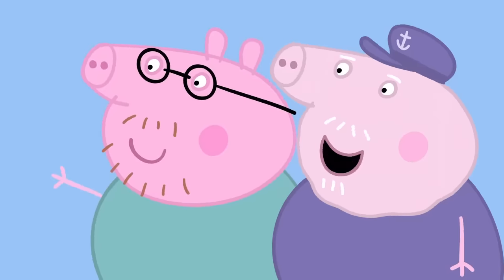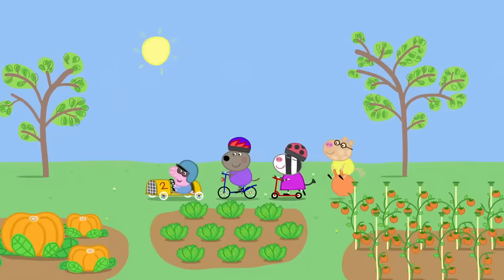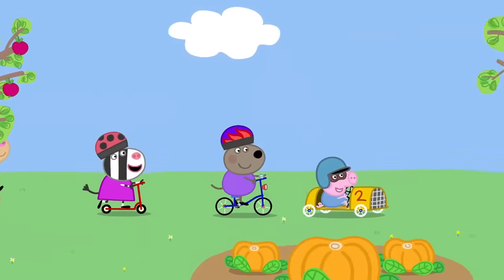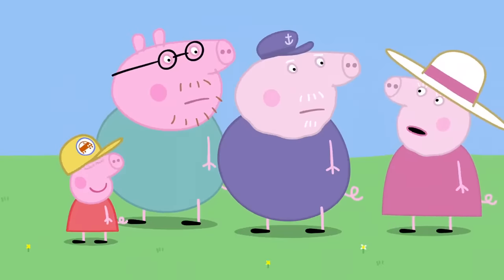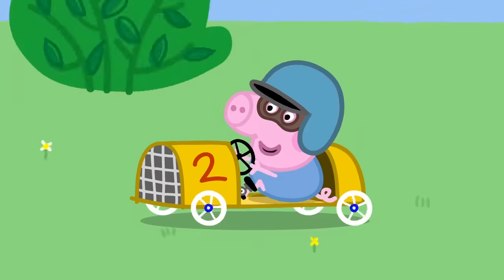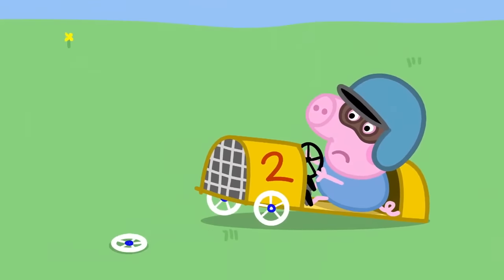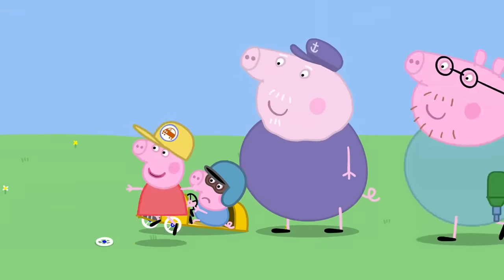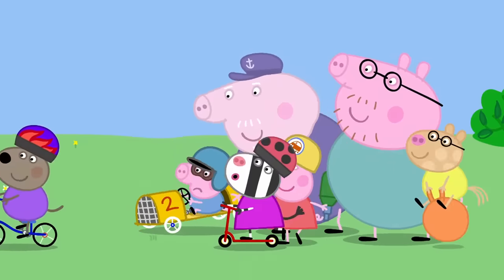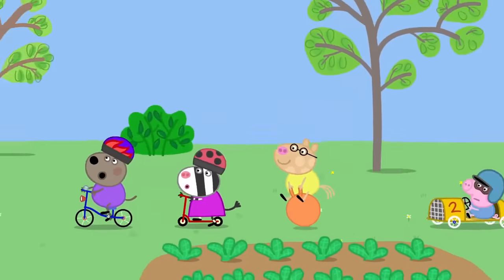'Let's start the race. Three times round the garden. Ready? Steady. Go!' And they're off. 'Come on, George!' That's the end of lap one and George is in the lead. 'What's all this noise out here? I'm trying to watch television.' 'We're having a race, Granny.' That's the end of lap two and George is still in the lead. A wheel has come off George's car. 'Where's the chief mechanic?' 'Here I am. What do we do?' 'Put the wheel back on.' George is now at the back of the race.